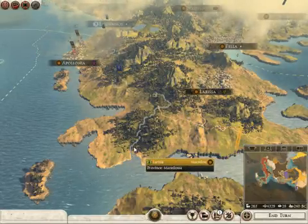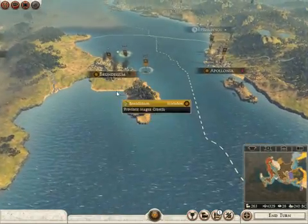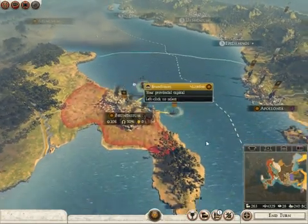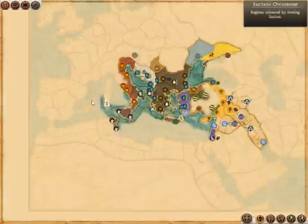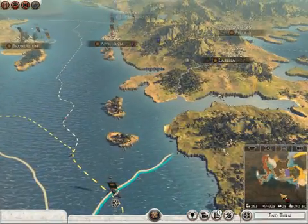Hello viewers, Seraph here. Welcome to part 6 of Let's Play Rome 2 Total War as Macedon. Let me give you guys a quick overview. We just wiped out Athens and Sparta and taken their lands. Now we're gonna move on towards Crete once we get our empire stabilized and under control.